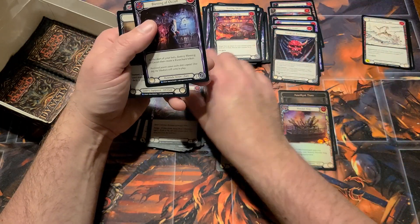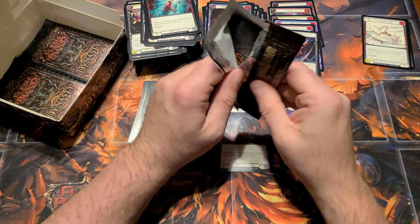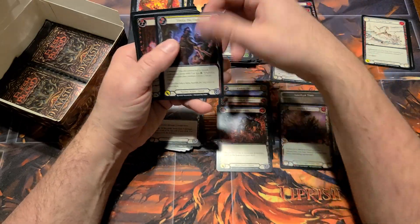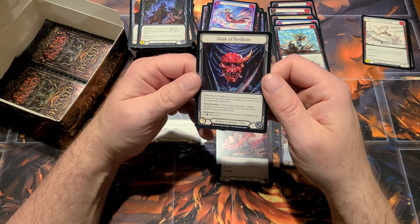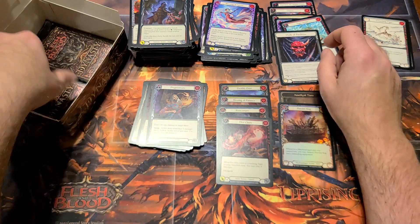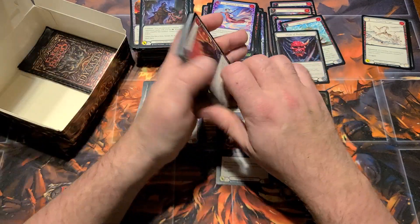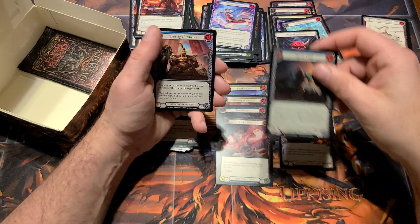Mask Perdition — those are pretty hot sellers at the moment as well. Necessary equipment for the assassin build. It gets you some equipment and you can buy it back — yeah, two silvers and you can buy it back. Kind of a neat idea that the assassin utilizes it and then trashes it when they're done with it.